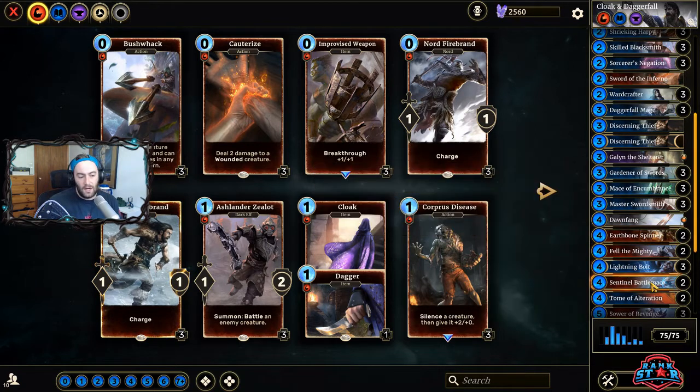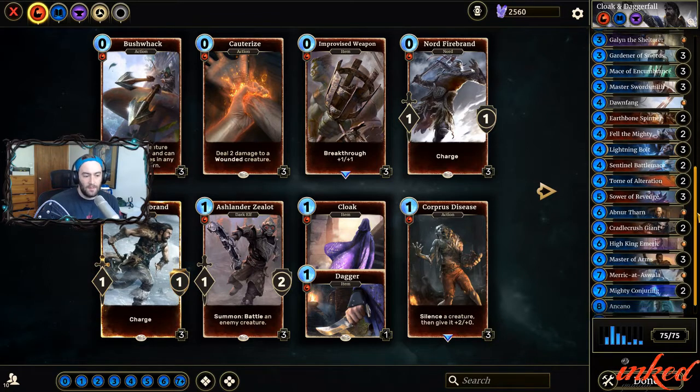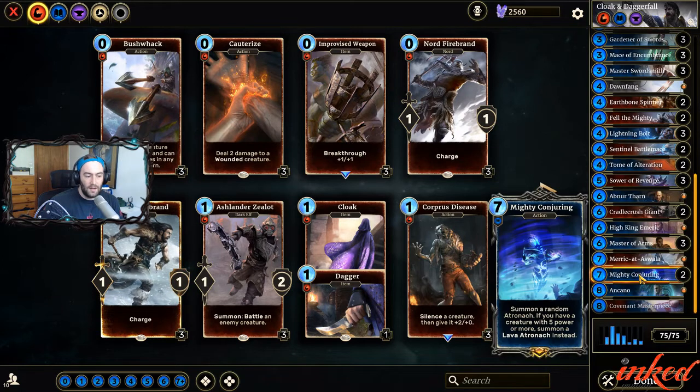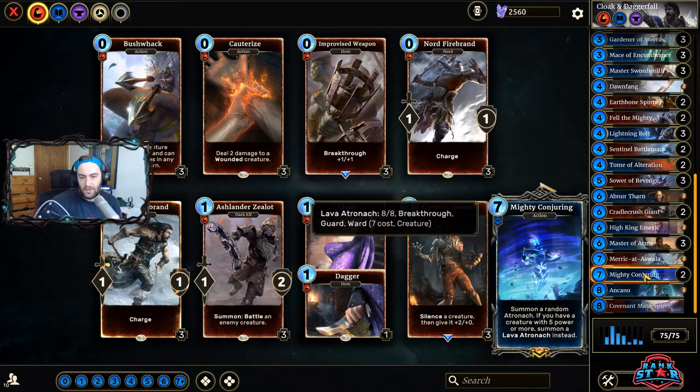I also made the change — I cut both of the Covenant Oathmans, and in that slot I've added Mighty Conjurings. The Covenant Oathman was just a little too hard to pull off. I liked it originally because it was a really cool fun card — it could potentially get you a big Wombo combo with Cloak and Dagger — but it's not so much necessary anymore. So I've gone ahead and put Mighty Conjurings in just to get a little bit more chunk at the top end, as well as some more defensive tools in the late game.